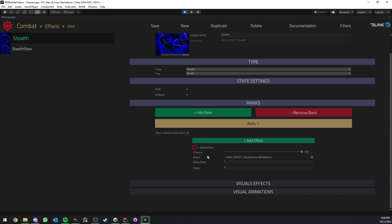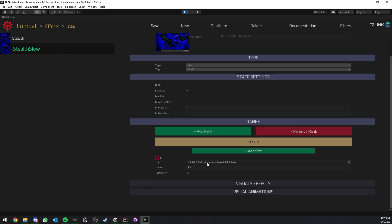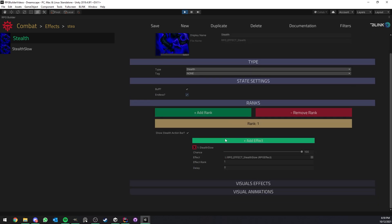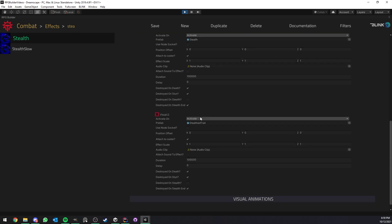You also see 'Add Effects' here, which means you can add effects on top of the stealth one that will be active during your stealth. In this case that's the Stealth Slow effect. As long as you are stealthed, this effect is applied to you — it's just an endless effect that sets movement speed to 50%. So it's very straightforward: you create a stealth effect, choose if it's endless or set a duration, choose if you want to show the stealth action bar, and here you add all the effects you want active — you could increase movement speed, increase stats, or whatever your effects can do.